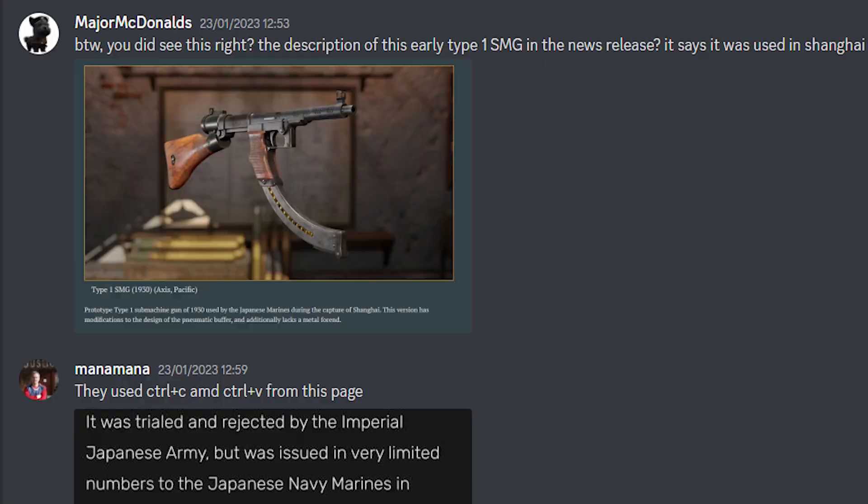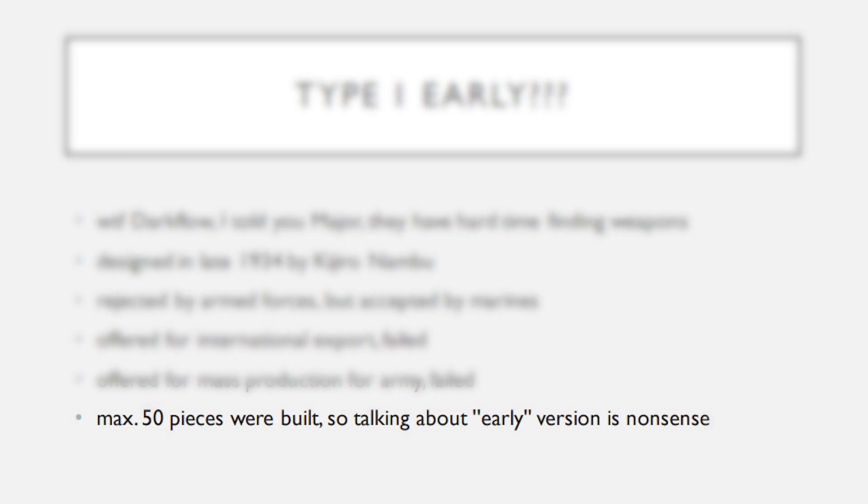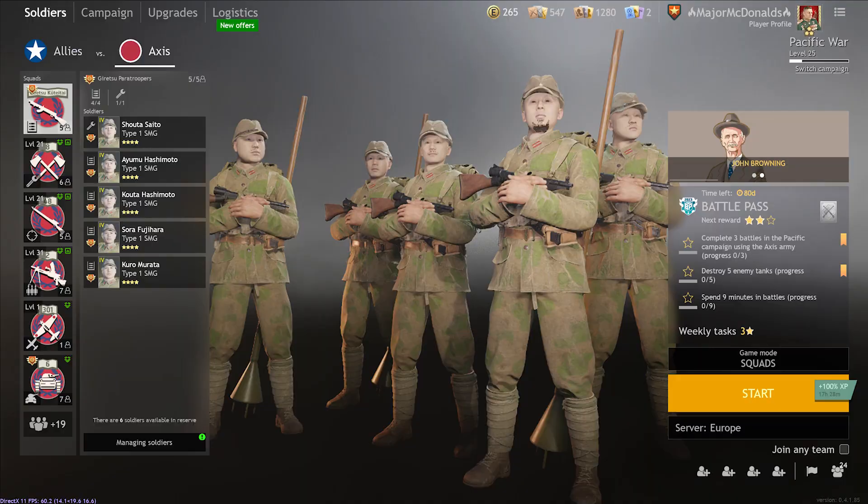But there's a more serious problem. The next part is copy-pasted from an online description of the Type 1 SMG normal version. In essence, it's a prototype of a prototype, and nothing about an early version can be found online, because the Type 1 itself was really rare. Historical research from our Discord server's resident historian, Pavel, says that only 50 pieces of the Type 1 itself were ever built, regardless of whether it was early or late.